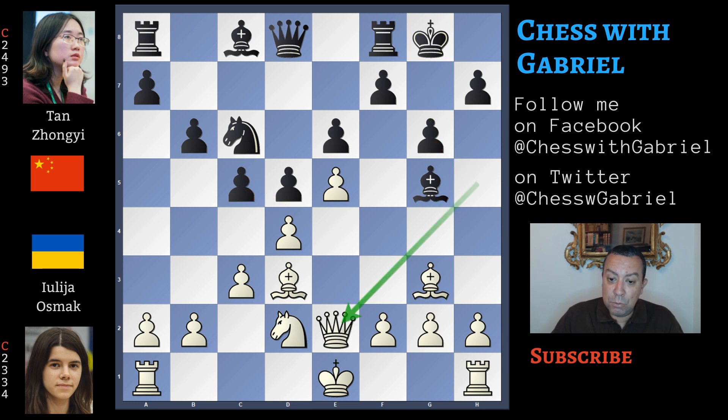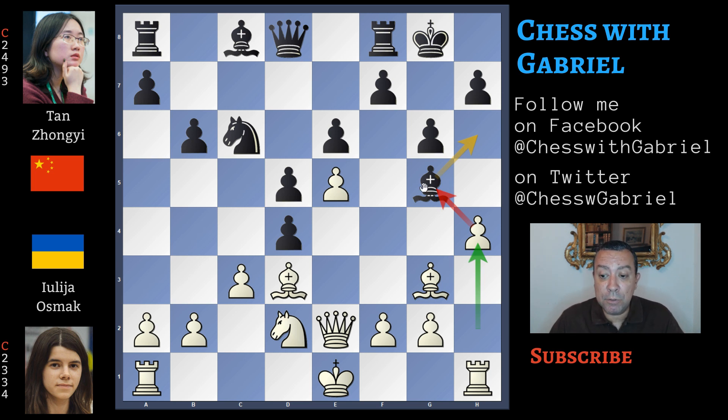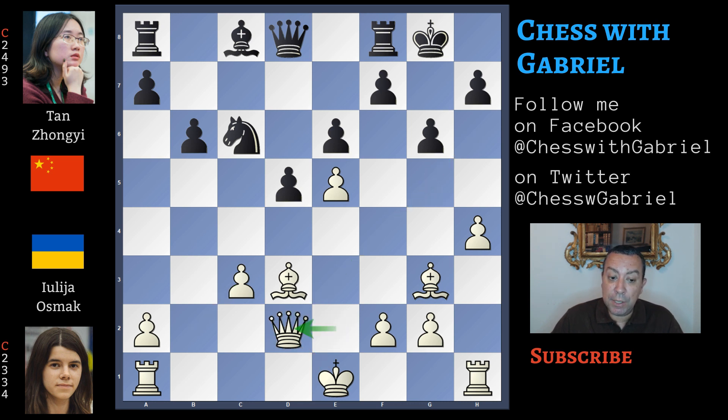The queen moves to e2 and now c captures on d4 is the best continuation. h4, attacking first the bishop. This is an important moment of the game because in my opinion black should continue with bishop to h6, where the bishop defends the color weakness around the black king. Instead what happens? It's d captures on c3 — now the knight is under attack. The best idea for white is to remove this bishop, but instead Osmak continues with b captures on c3. Now again bishop to h6 seems to me the best idea, but bishop captures on d2 check was played instead, and the queen recaptures. In my opinion white is better. In fact there is a nice game to study — a victory by Van Foreest with the white pieces against the strong German grandmaster Svane, played in 2016.